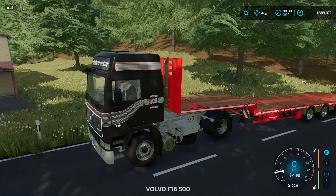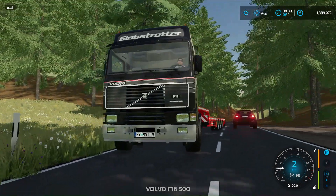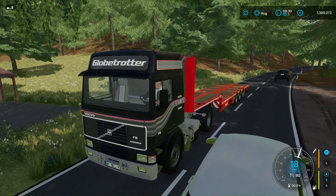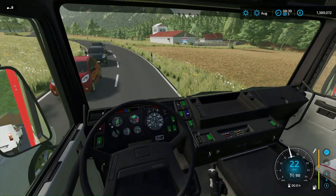Let's get in our truck. We have an old Volvo today — a fairly old Volvo Fike 16 on a manual transmission. Now we're going to take the cool cars from the store and test them.